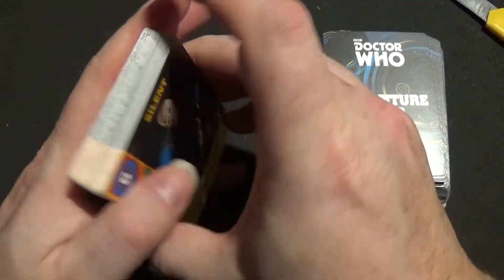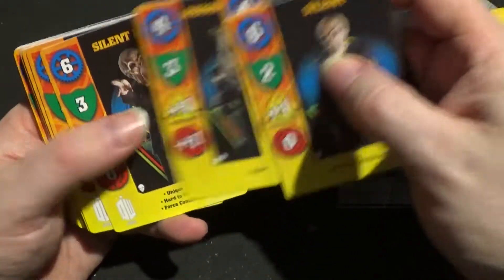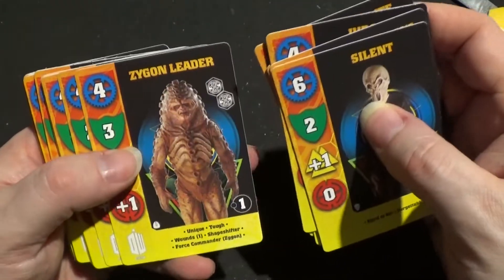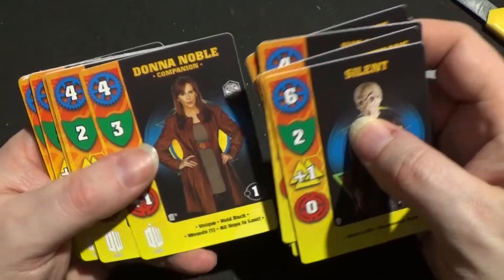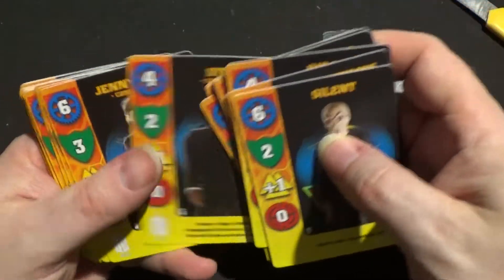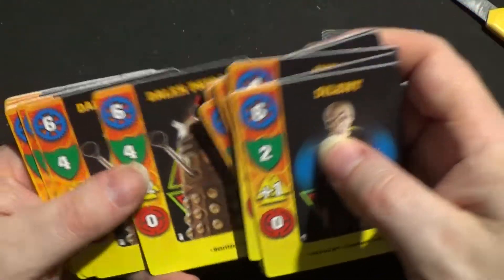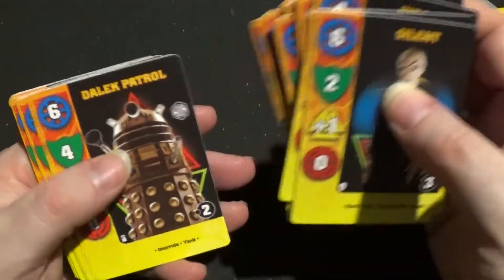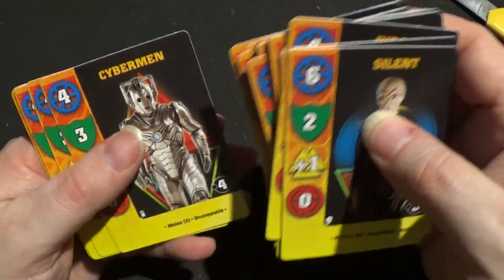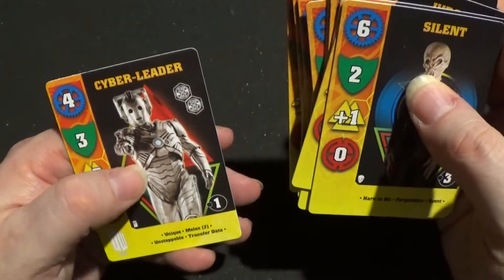Next we have the recruitment cards. We have Veterans, Judoon, Judoon Enforcers, Silent Leader, Judoon Leader, Zygon, Zygon, Zygon, Madame Vastra, the Doctor, Dalek Patrol, Dalek Patrol, Dalek Patrol, Leader, Cyberman Swarm, Cyberman, Cyberman, Cyberman, Cyberman, Cyberman, Cyberman, and Cyberleader.